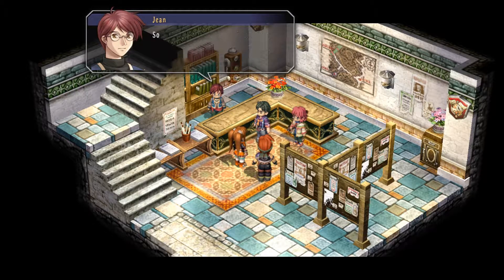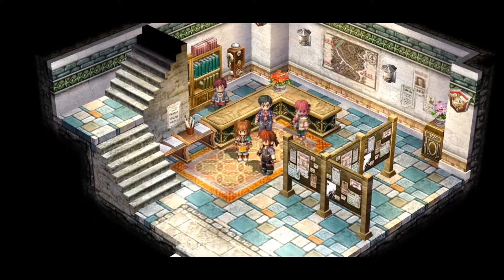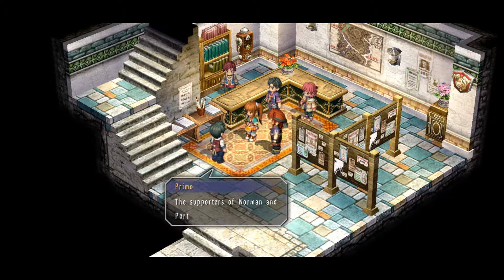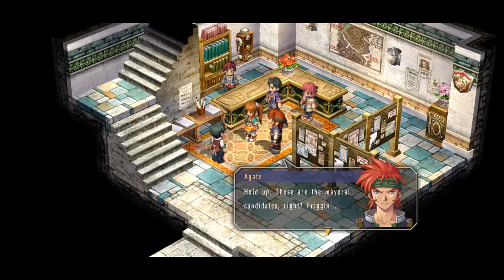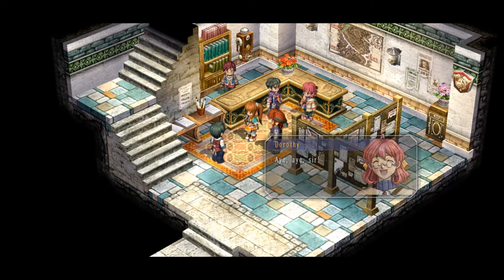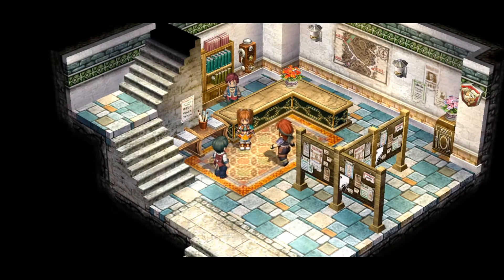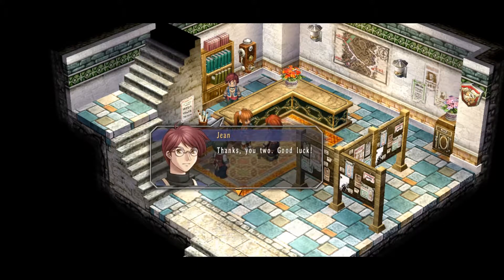More to the point, I think working with a medium on this wouldn't be a bad idea. Let's all share information — should we get statements from witnesses? We've checked all three — oh crap, this is an emergency! Help! Hey, what's wrong? Is it robbery? No. Supporters of Norman and Porters are arguing — they're facing one another at Langerard Bridge. Fussing in arguments? Hold up, those are mayor candidates, right? Sounds like an article. Maybe riots. Dorothy, we won! Till later, Estelle. We're fast — we should get moving too. If that thing turns into a riot, we need to be on hand. Thank you two, good luck.